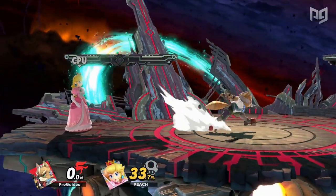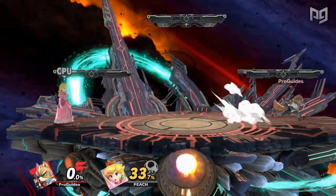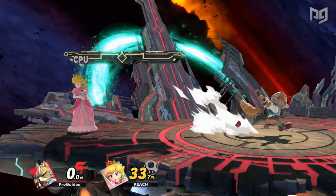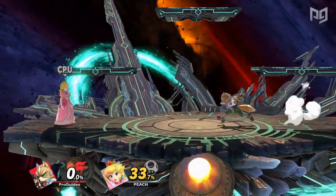Dash Dancing in Ultimate isn't exactly like in Melee. In Smash Ultimate, you can string a sequence of quick foxtrots together in order to dash back and forth, simulating the effect of dash dancing.